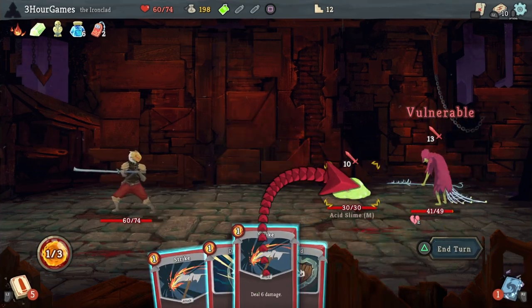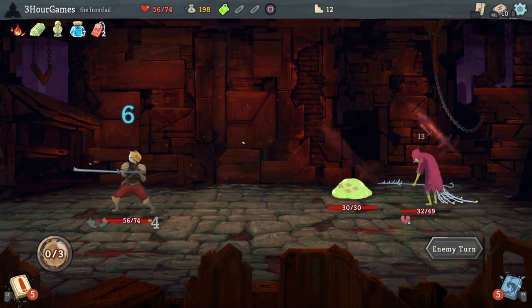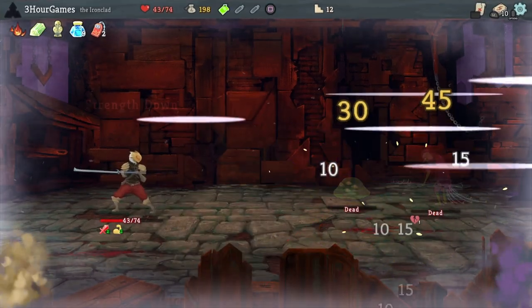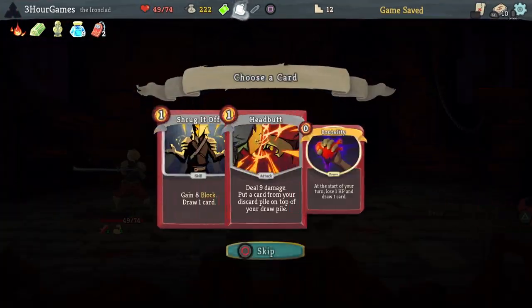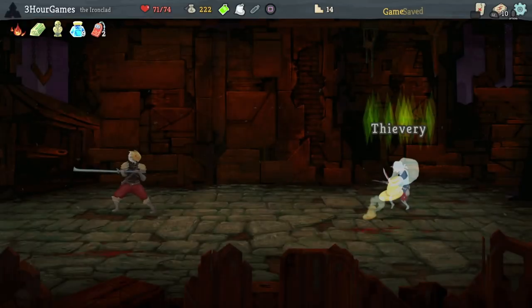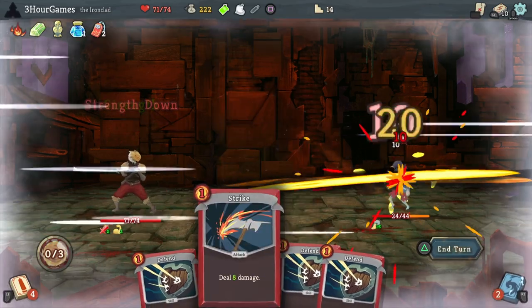Spot Weakness was tempting, and in hindsight I should have probably grabbed it to make the deck even crazier, but I honestly think it was a twitch skip choice. I was in a hurry and didn't stop to register how much it would have helped. Remember, there is a difference between hurry up and play and being rushed. Try not to overstep that line too much or you're going to end up making costly mistakes.